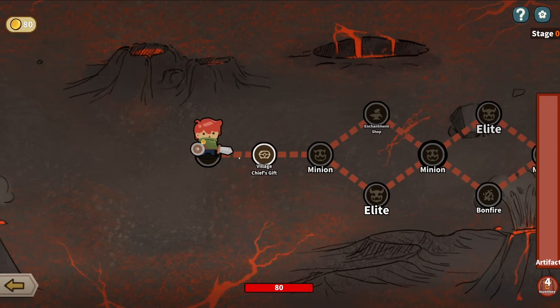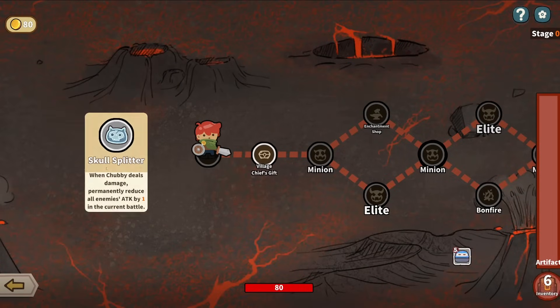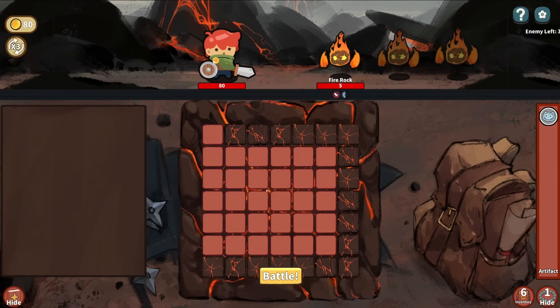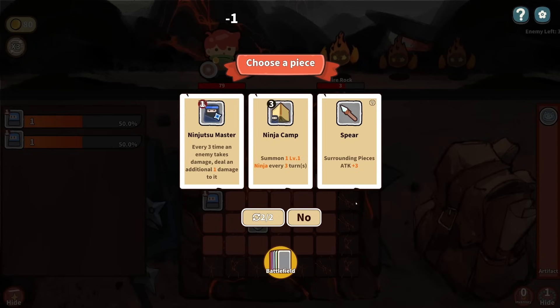We'll figure it out. Let's go ahead and hop in and see what this is all about. Skull Splitter wins - Chubby deals damage permanently, reducing all enemies' attack by one in the current battle. Well, that is going to be incredibly necessary. So let's go - let's take on these fire rocks here. We're already reducing damage.